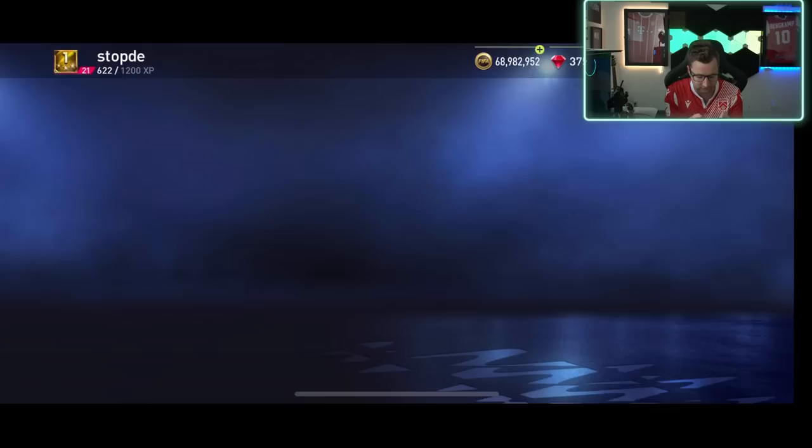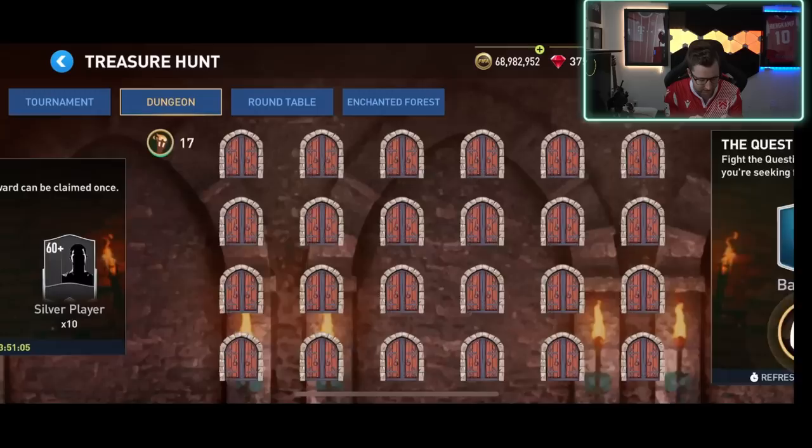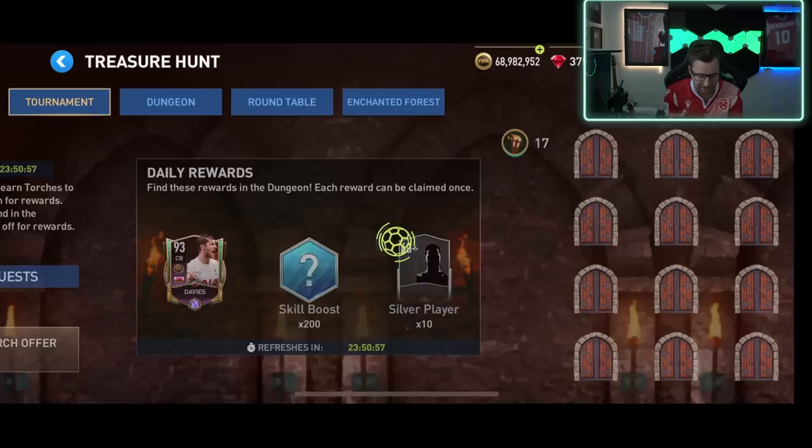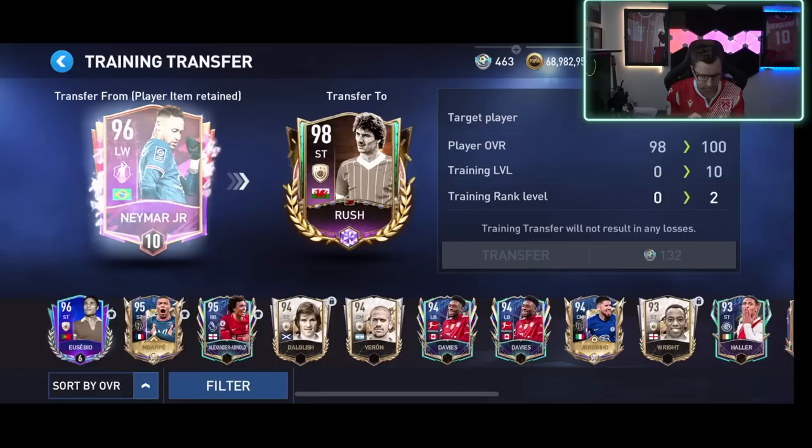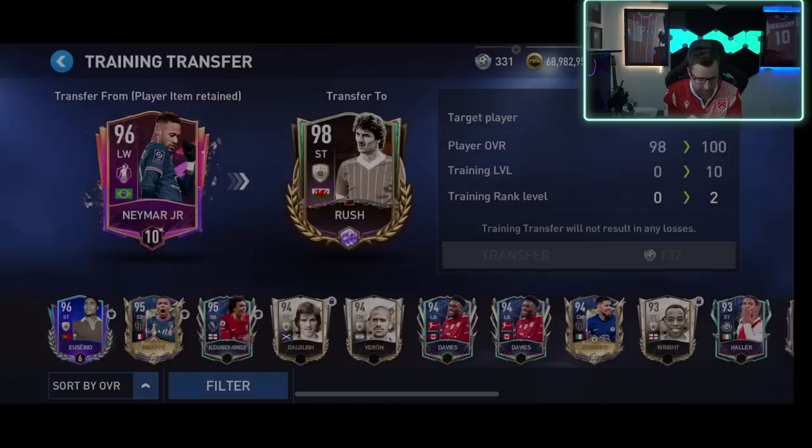We have a new day in the treasure hunt dungeon — Davy's hen, silver players, and 200 skills. I'm still going to hang on to those things though; I'm hoping for a day we'll actually get some honor points out of that one. I'm going to transfer this over and make him 100 overall because I want to see the 100 overall card art. I actually like the 100 — it's a pretty nice card.